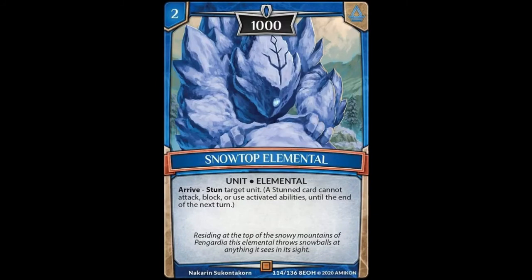Moving on to the rares now. We have Snowtop Elemental, 2-cost unit, 1,000 power. It simply reads: arrive, stun target unit. I really like this one — I think this is a better version of the guy we just saw that benefited from having a penguin type. He does the same thing but needs a penguin and costs one more. The fact that this guy can just stun something on command as soon as it comes out is very nice. It's a solid rare — it obviously would have been awesome if it was a penguin, but can't always get what you want. Mick Jagger said it best.